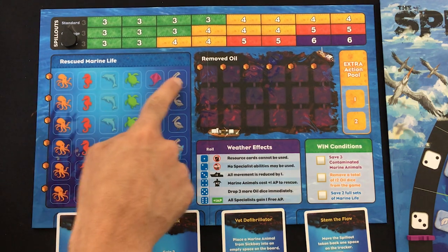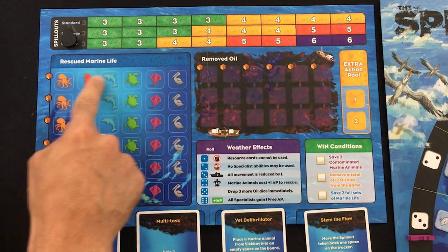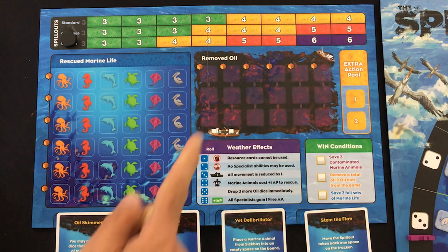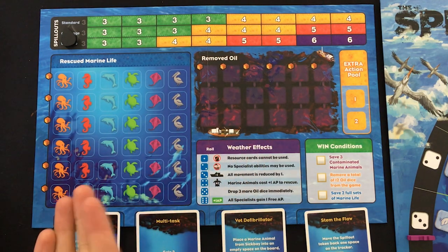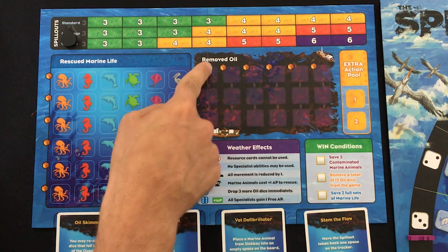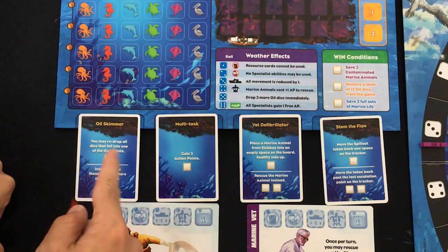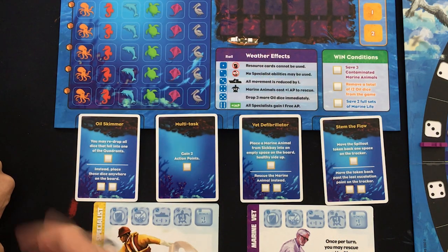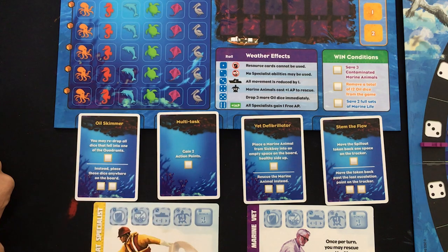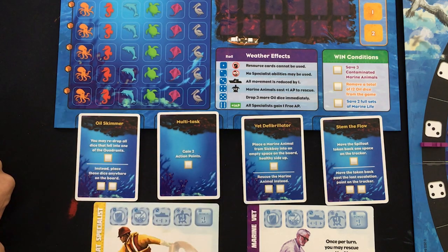The secondary board is also where you put your rescued marine life. There's a little orange cube to the left of each row — whenever you get a full set of six animals, one of each type, you get an orange resource cube. The same thing with removing oil: you can push oil back for one action, which sends it back in the bag, or remove it entirely. Whenever you get a full column of three removed, you also get a resource cube. Those cubes go with resource cards that let you spend them to perform special actions.